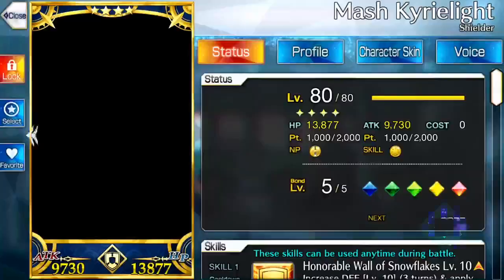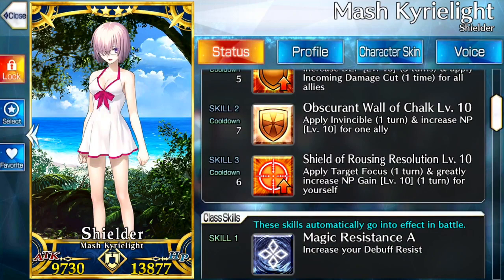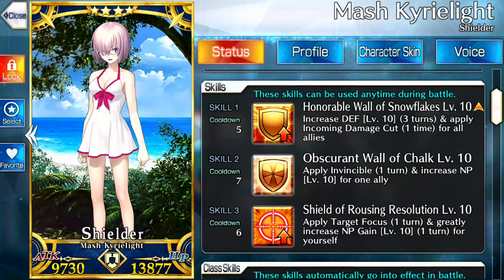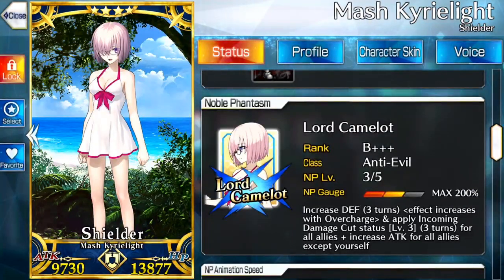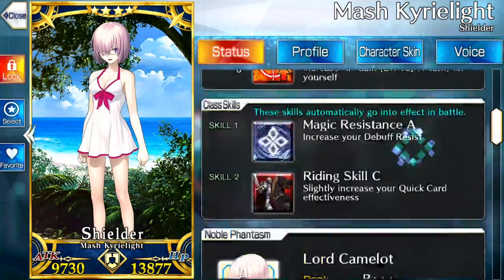Another unit to keep an eye on is Mash. As you can see, mine is a four-star. When you get Mash, she starts as a three-star — she's silver-plated. Make sure to level up her skills. Her skills are some of the best in the entire game. She has a skill that basically gives invincibility and increases NP charge by 20, which is really crazy. Her skill one eventually gets an upgrade where she gives a lot of defense and damage cut, which is great for surviving. Her skill three is a targetable taunt on herself, which really helps in challenging battles. If someone's about to use a Noble Phantasm on you, you can apply target focus on Mash and then use her wall to make her invincible. She also has Lord Camelot, which is very helpful for surviving hits. Overall, a very good unit.